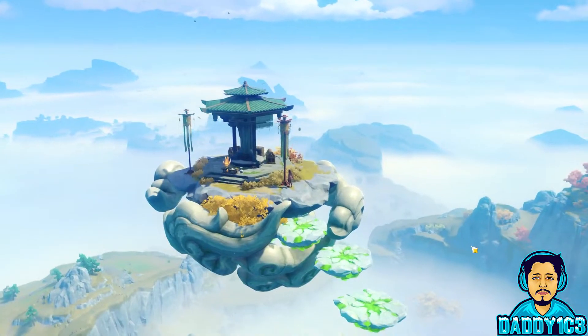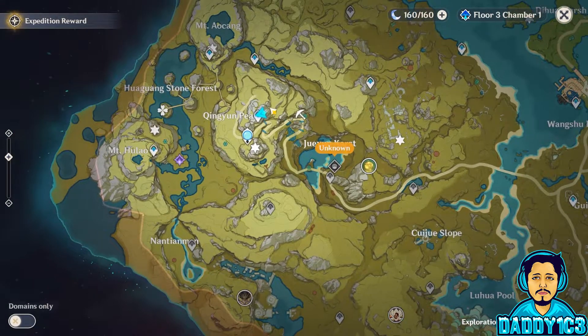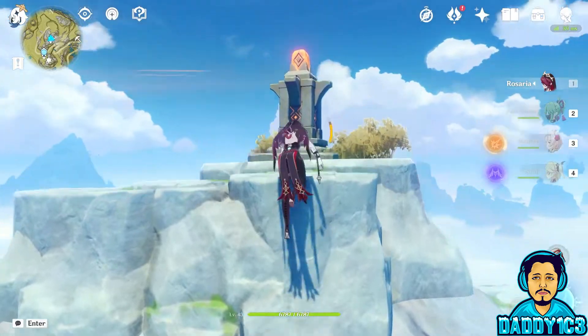The location of this recipe is inside a chest on the floating island above Chin Yun Peak in Liyue. To get to this floating island, you must activate a device to create an updraft.